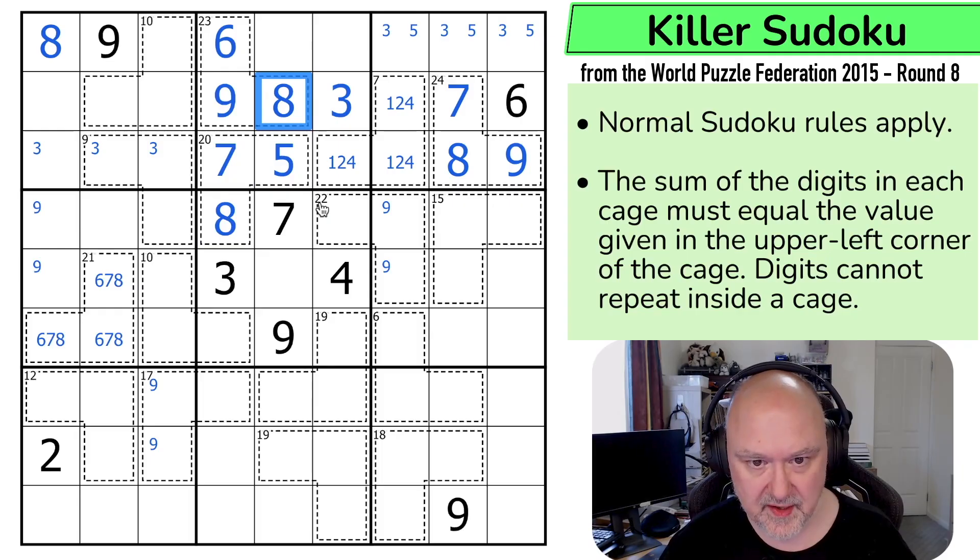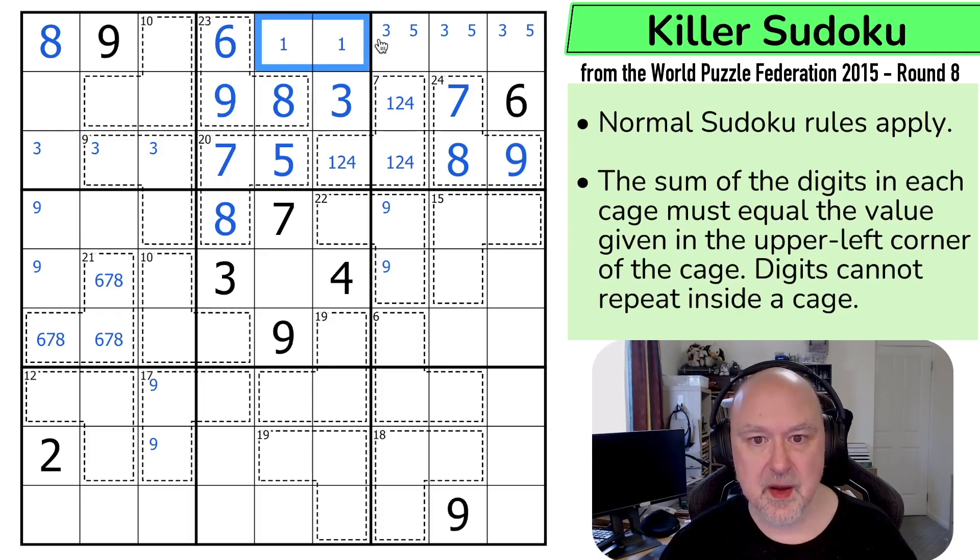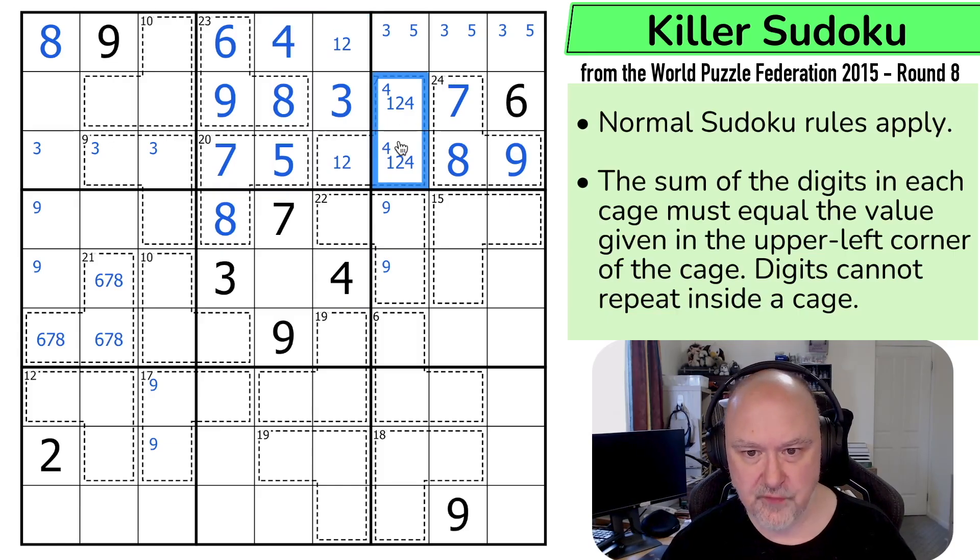This is beautiful — I love this. These are now 1, 2, 4, and the four looks up saying those are not four. That's the four. This is a 1, 2 pair. There must be a four in one of those two.